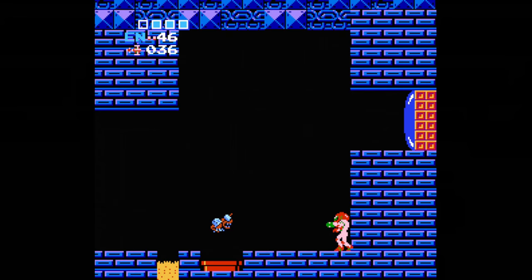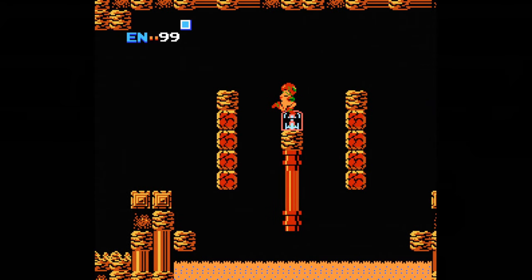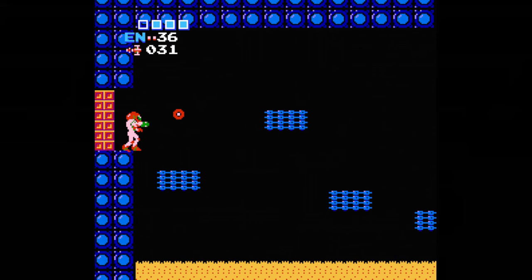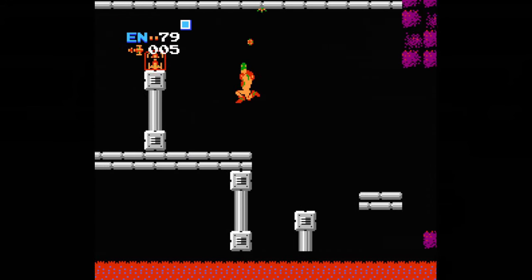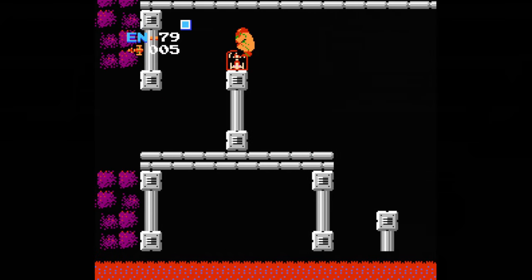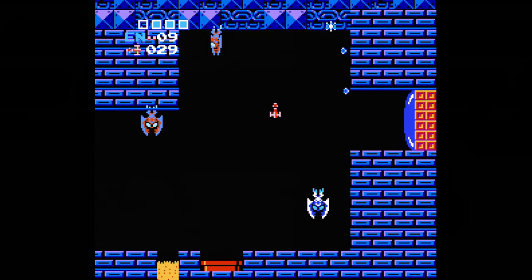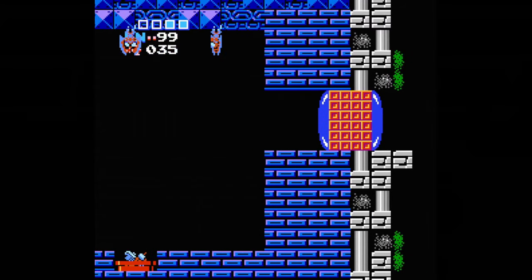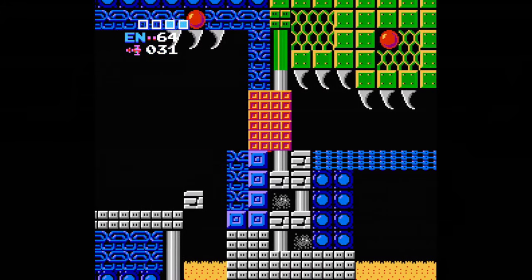Another item enemies drop are missile refills. At first you won't be able to hold any missiles, but if you find a missile icon in the wild, you'll get 5 missiles and can start picking up refills. There are a lot of missile icons scattered around — picking up more batches adds another 5 missiles to your maximum each time. Missiles are more powerful than your regular attack and are also used to open locked doors. Blue doors take 1 shot of your regular attack, but red doors take 5 missile shots.